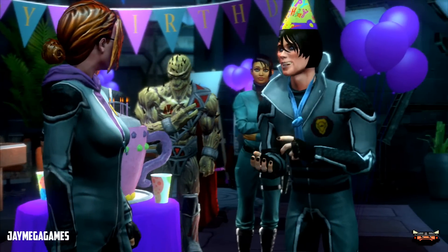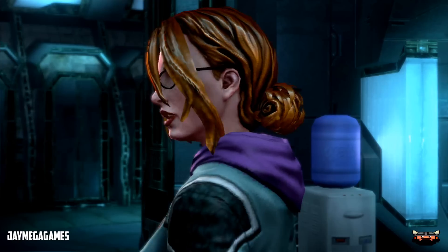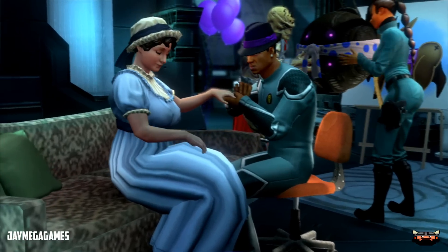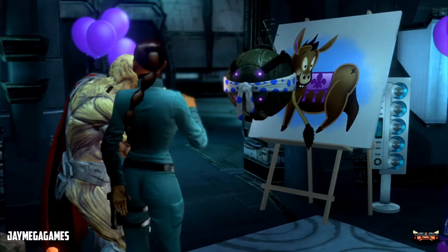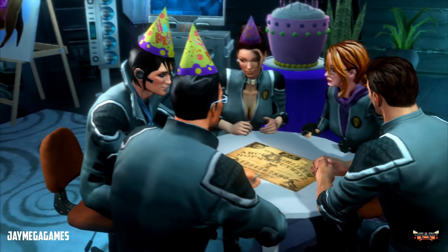Saints Row: Gat Out of Hell — the story. The game takes place right after the events of Saints Row 4. The leader of the Saints is kidnapped, and you play as Johnny Gat along with Kinzie Kensington, who must enter hell and save him from Satan, who wishes to marry the leader of the Saints off to his daughter Jezebel.